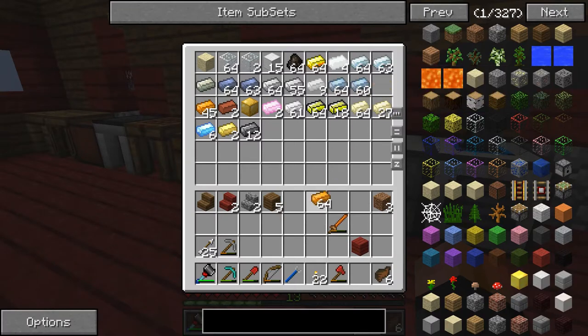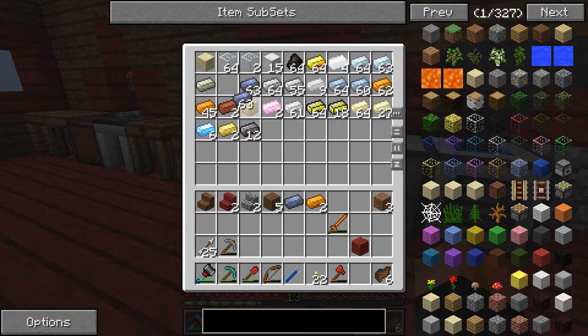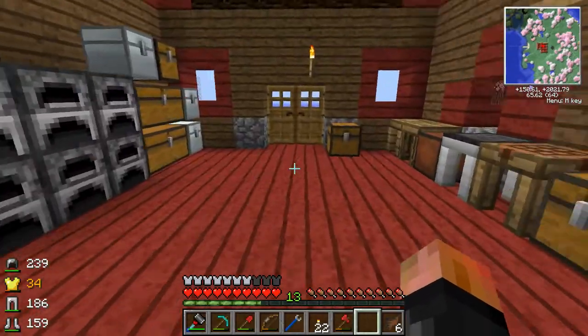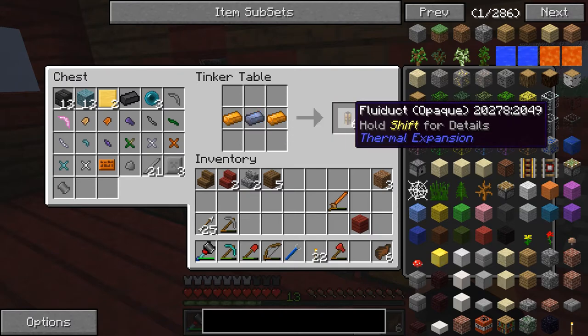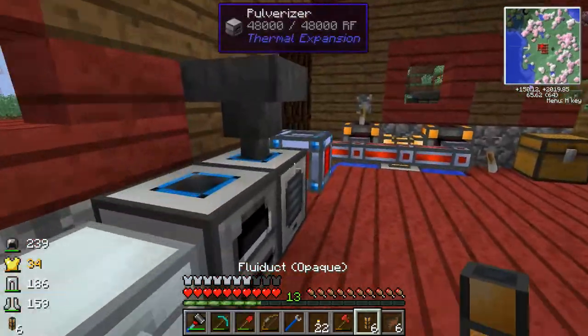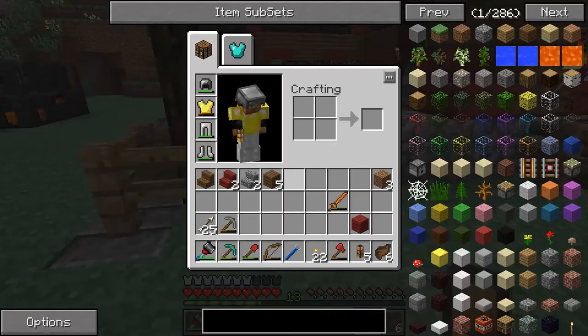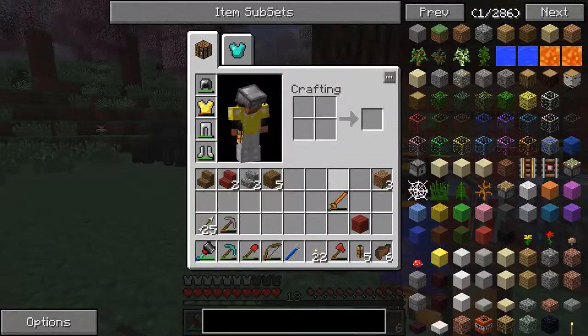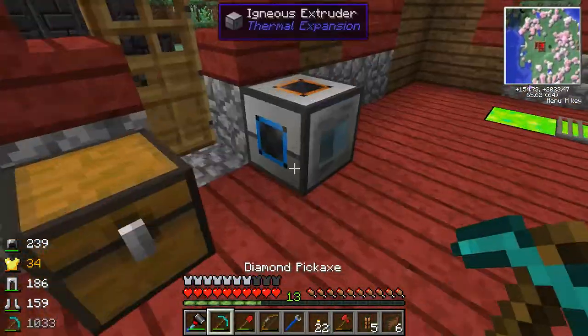Lead and copper, which we have tons of - as you can see, I've been mining quite a bit here. I have lots of materials now, and this is all from not even making a core yet. I've just been doing my mining with good old Brianna 2.0. Six more fluid ducts - that should be plenty. Let's put this like this and then we'll put the igneous extruder right on top of that.